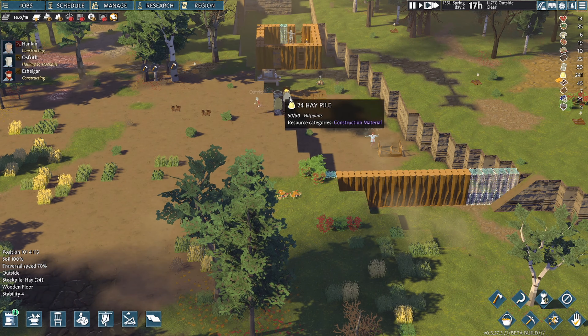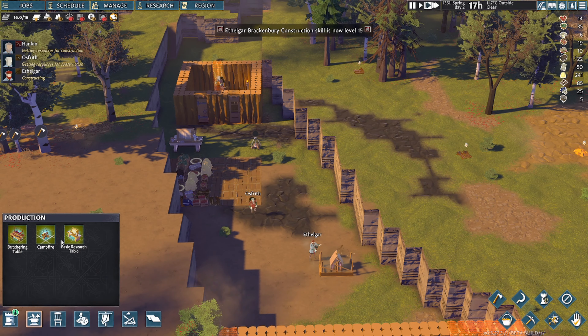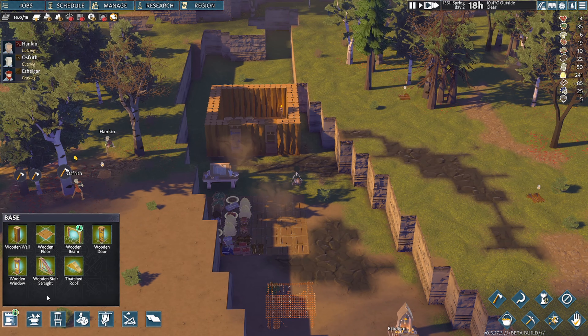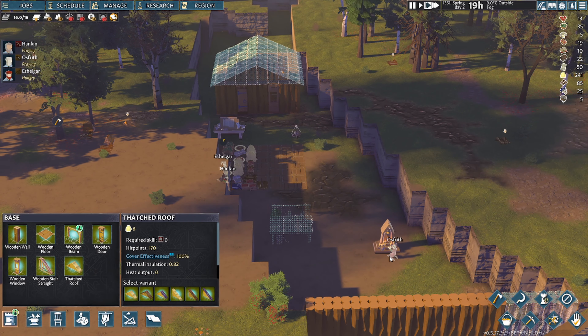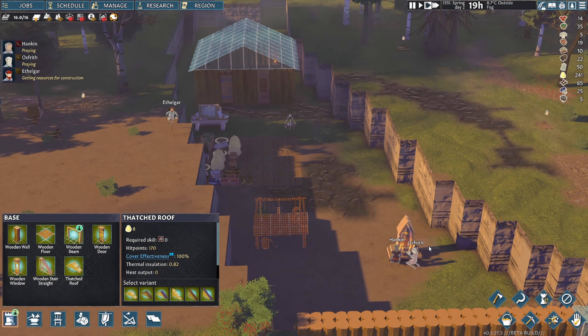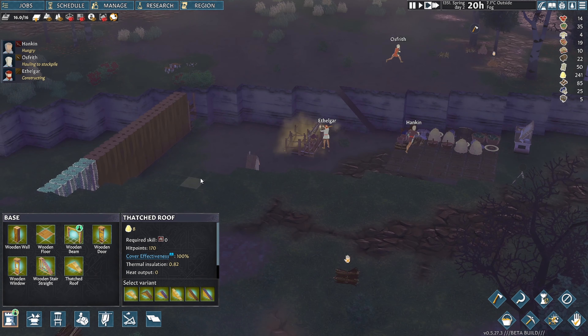Let's craft ourselves a butchery table. The religious shrines are going up too. We also need a bloody roof. They get to pray — look at them praying! They're zealots. This area here is all nice and secure. Our house is almost done — it's only taken two days. I've got a shared bedroom going up, which is great.